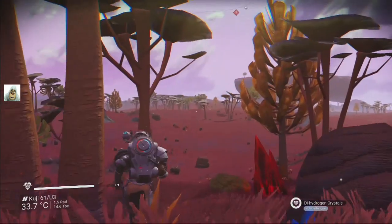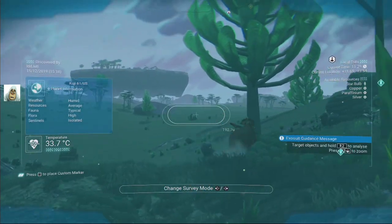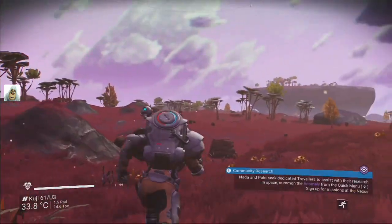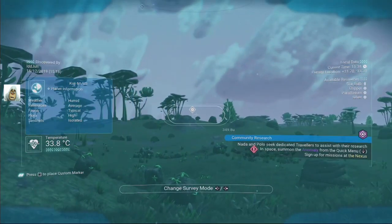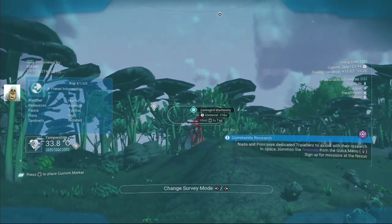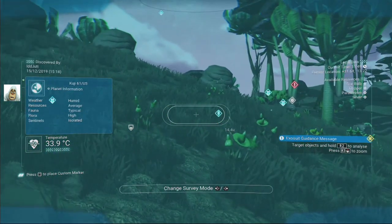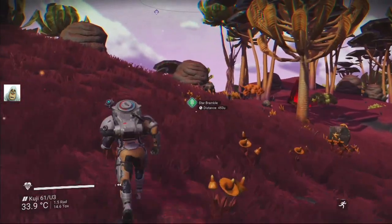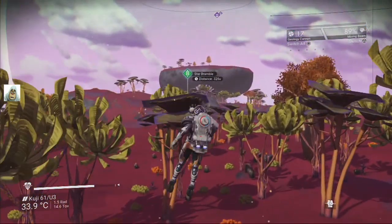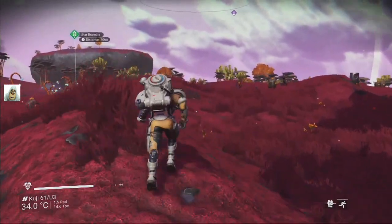Right, where is it? Don't run past me, don't ignore me. Come on, there's got to be more around here somewhere. Looking for a white one — that's copper. Is it white we need? No, not white. Damaged machinery, copper. It's the leaf, isn't it — star bramble. We'll go there. Grab a few more, and then I can try and remember why I needed this stuff, because I've no idea.